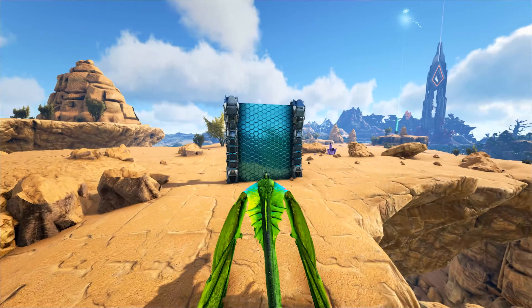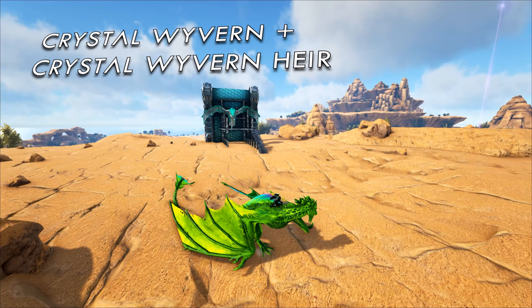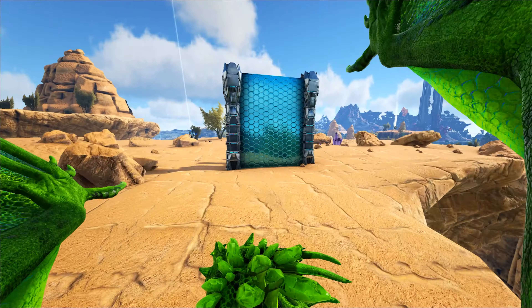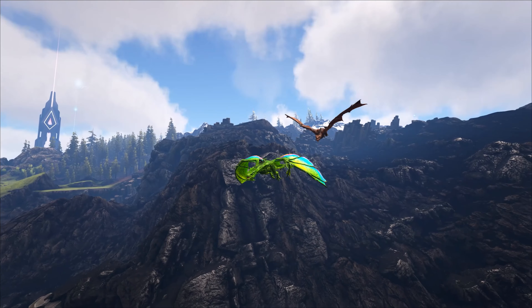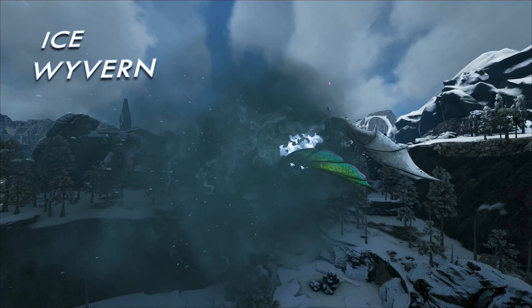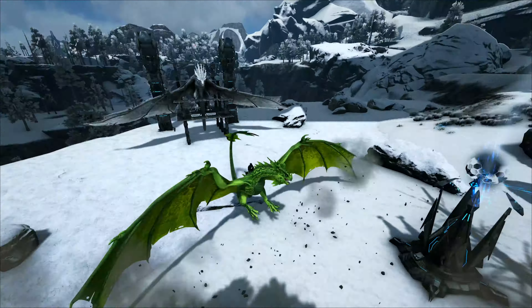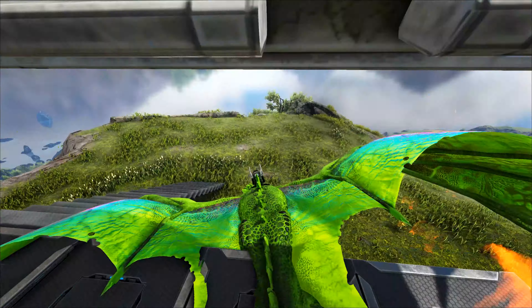This trap is fully automated and can be used to trap Crystal Wyvern, Crystal Wyvern Heir, as well as the Alpha Blood Crystal Wyvern. It even works on the original Fire, Lightning, Poison, and Ice Variants, and even works on the Alpha Fire Wyvern.